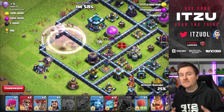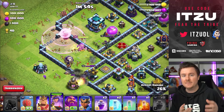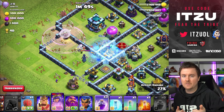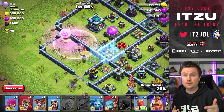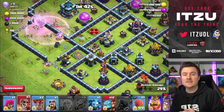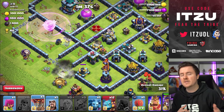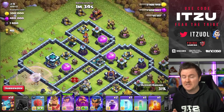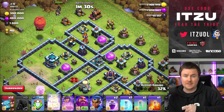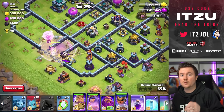So what should you take out? The main defenses to charge for are splash damage buildings - the eagle is really important, scattershots are the main threats to your super minions. Next are air defenses or multi-inferno towers. Multi-inferno towers are more important because their splash damage is insanely annoying for super minions, especially combined with red bombs and things like that.